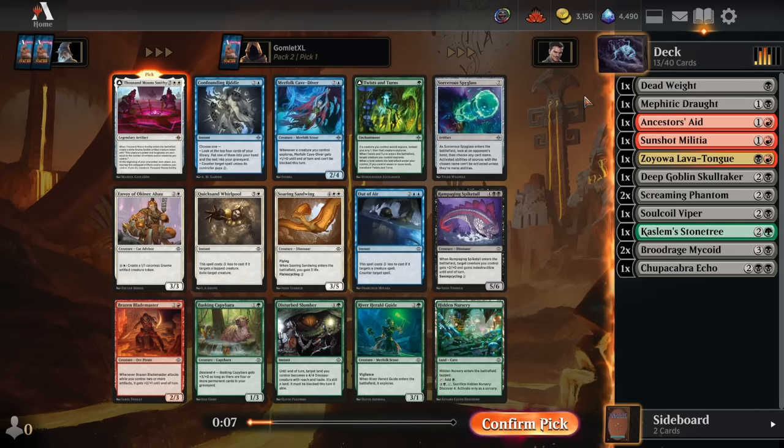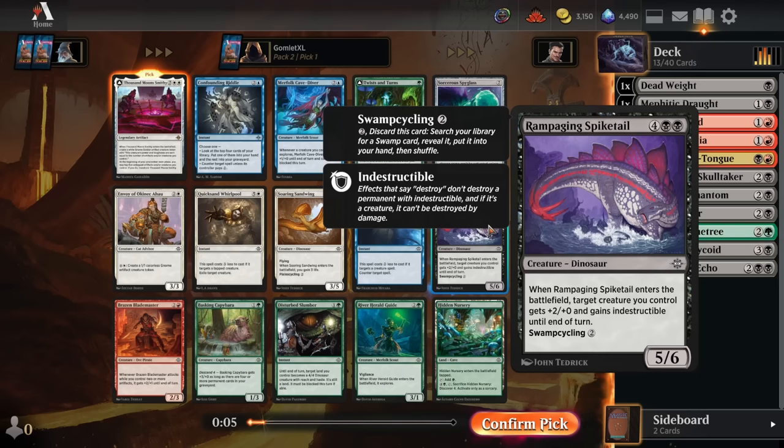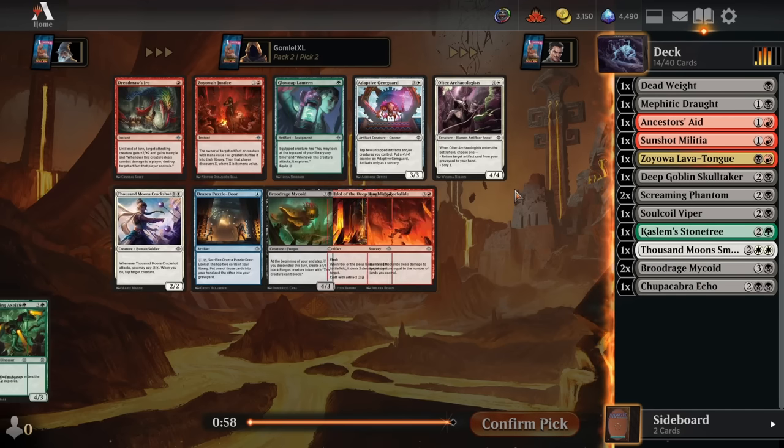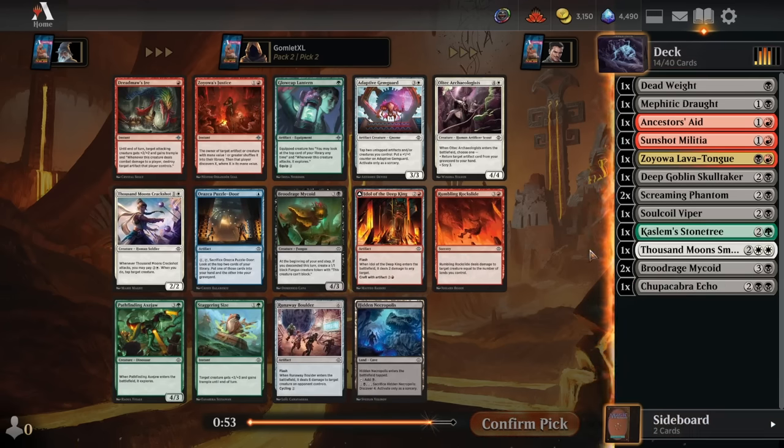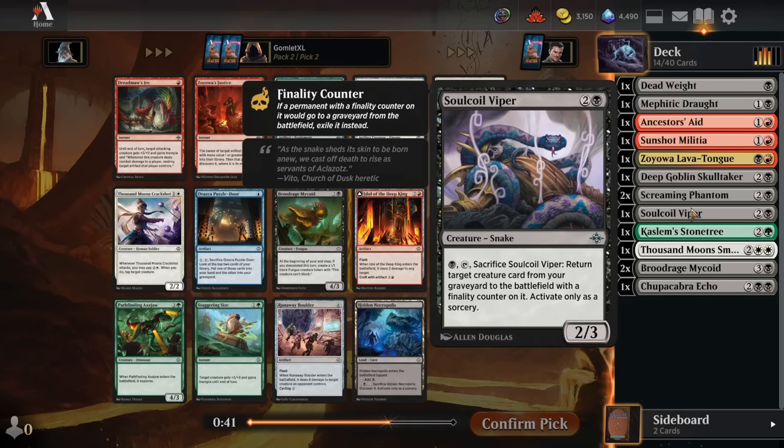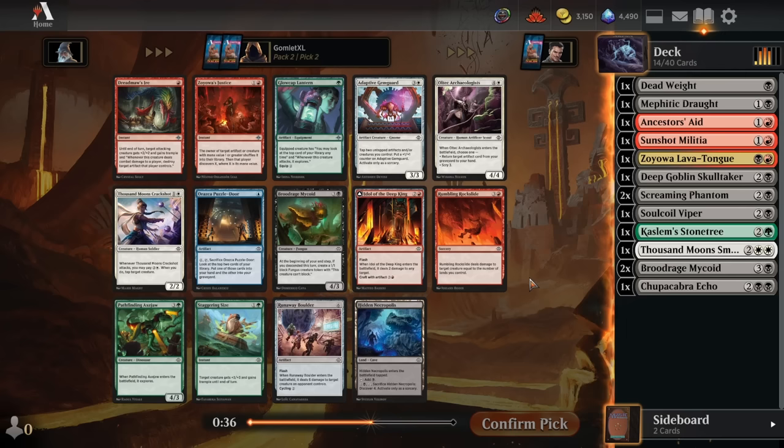Big reason to hop into another color. Hopefully we can get the Rampaging Spiketail back, because there hasn't been a lot of black cards being drafted. We didn't get the blue-black rare back, we didn't get the instant speed removal spell back. But we have been seeing a lot of black commons late — if we get the Spiketail late, it's a great card with our Soul Coil Viper since we can swamp cycle it and then have a big creature in the grave to reanimate.